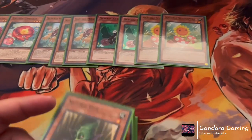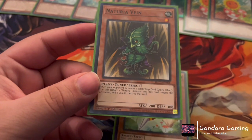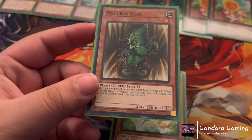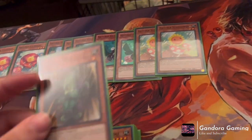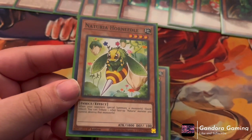Next we play one Naturia Vine. Vine is a card we used to never play — same with Sunflower. Vine's effect is: as a quick effect when your opponent activates a spell or trap, you tribute a Naturia monster and this card to negate the activation and destroy it. So Sunflower is our monster negate and Vine is our spell negate — and of course Carmilla doesn't care about the tribute cost.